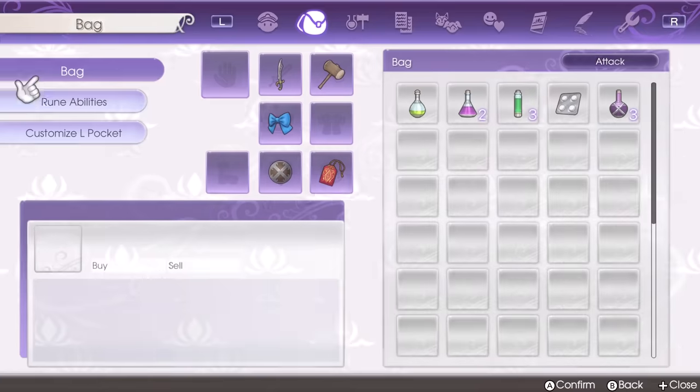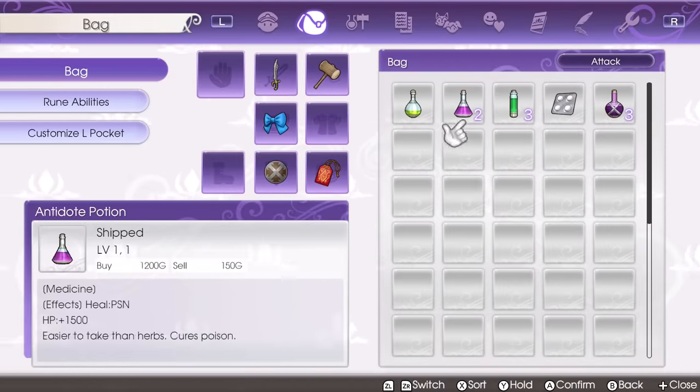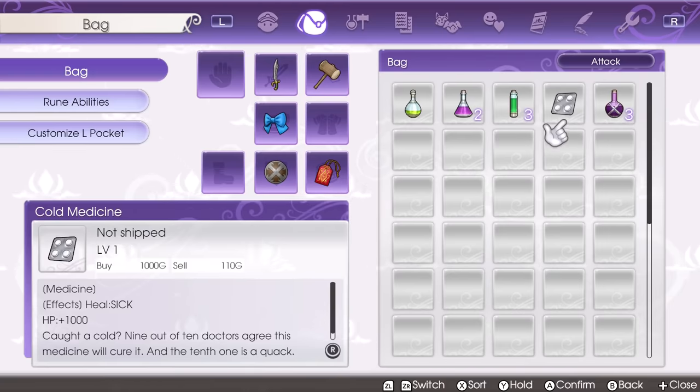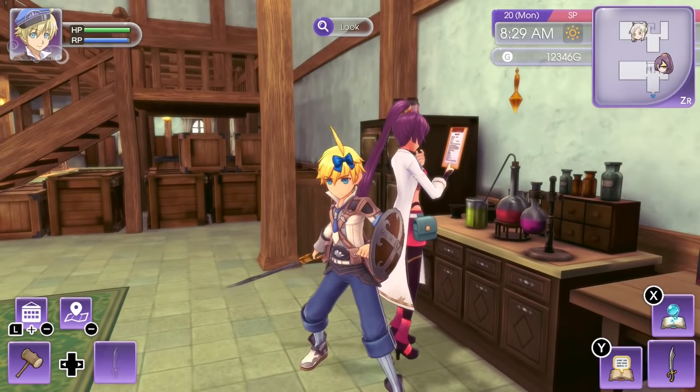Next is Simon, and Simon is gonna be giving you medicine. Sometimes you can get some pretty good potions, antidote, paragon, cold medicine, things like that. And other times you're gonna get some things like object X, which is not gonna be as useful. But that's pretty much it for Simon.